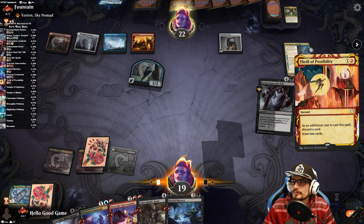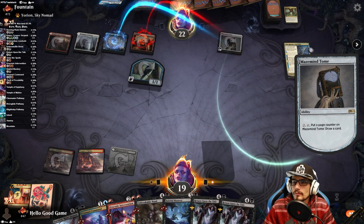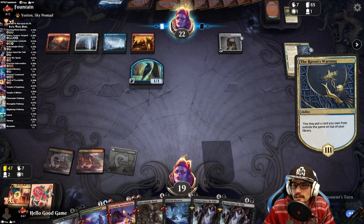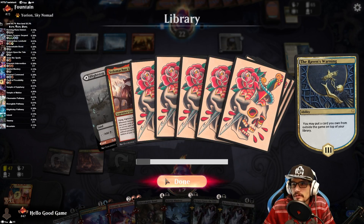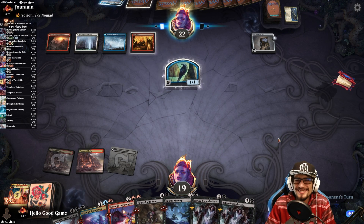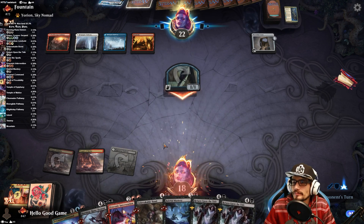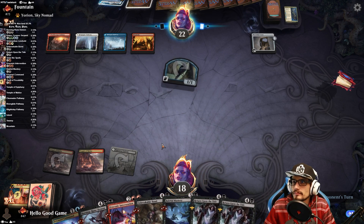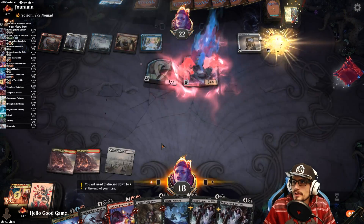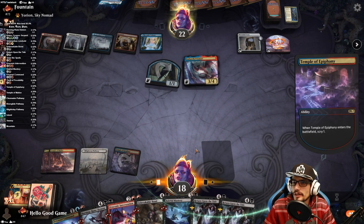Let's toss it to the grave. Where is the land? I scryed for land — I pushed one to the bottom but it was the wrong land, it was another bad land. An Island off the top, and we're going to be okay. They still have two mana — there it is. Let's look for another.